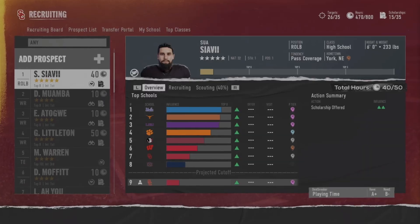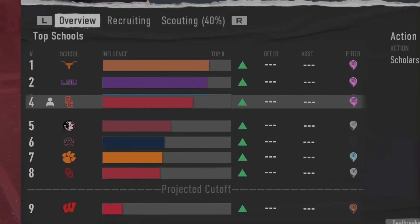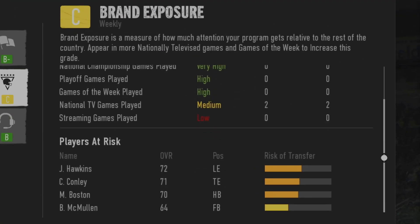Tip number four is figuring out the difficulty and sliders you're going to use in your dynasty. I'm going to have a couple of test dynasty files so I can play with different teams and styles to see which sliders work best for the way I play. Everybody's going to have a different experience — going with a heavy running attack is going to completely change the sliders compared to if you're running an air raid offense. Take a little time to fine-tune the difficulty to whatever suits you best.